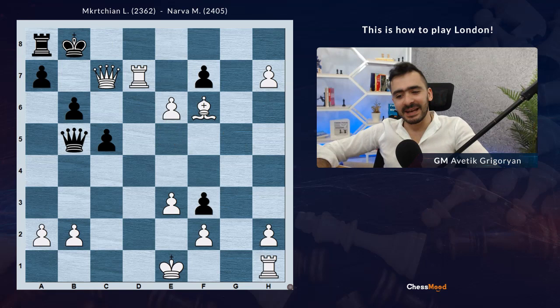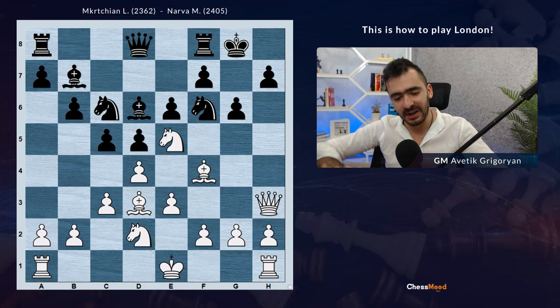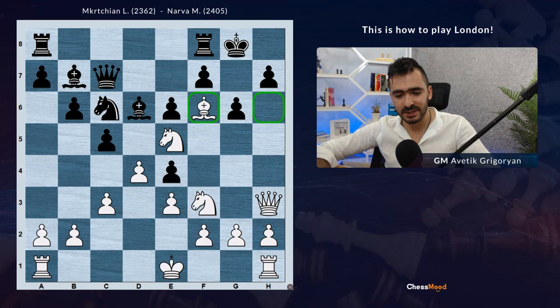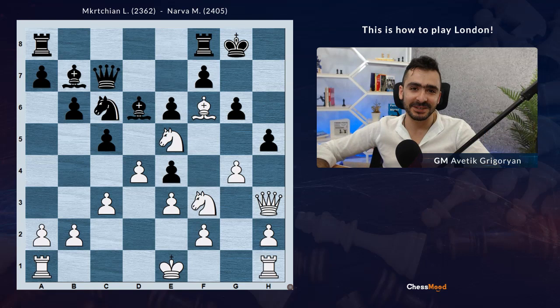If king c6, it's coming Qd5 check, king c7, bishop e5 - again it's mate. King c7 was played, and after rook d7 check Black resigned. If they take, Qxd7 of course they are losing the queen. And if king c6, Qd5 mate. If king b8, just check somewhere - Qe5 for example, rook c7, Qxc7 and mate. Such a brilliant game was played in the European Championship with this London system, where White started the strong attack with the Qf3-Qh3 maneuver.